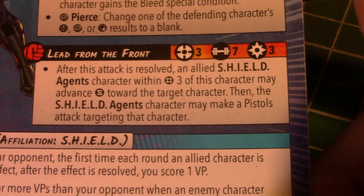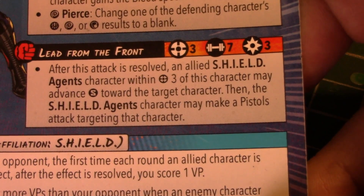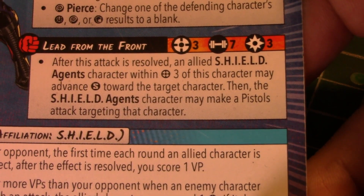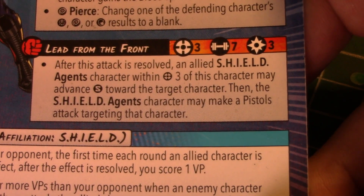Those Shield Agents always have a weird habit of punching way above their weight in my experience. I love this attack — if you give Fury the chance to do a Lead from the Front, he is going to get a lot of work done for you, even if your dice just come out average.